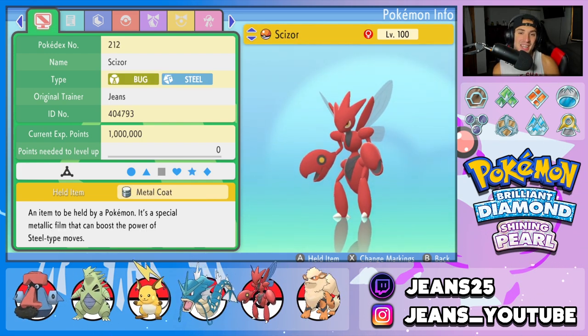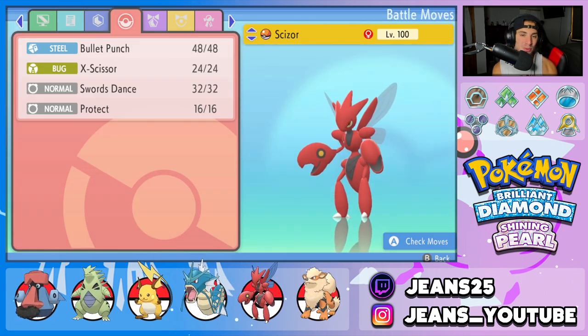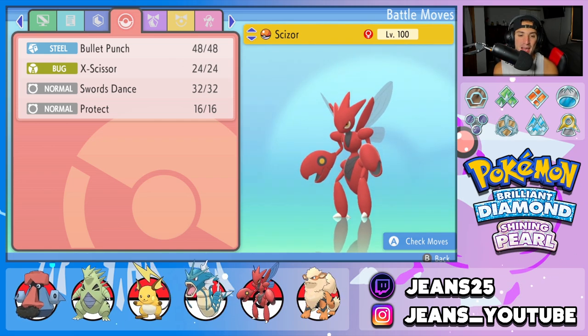The fifth Pokemon on today's team is another heavy physical attacker. We got Scizor over here with the Metal Coat, the Technician ability, and then the normal moveset of Bullet Punch, X-Scissor, Swords Dance, and Protect.